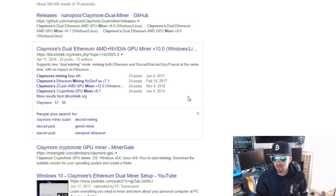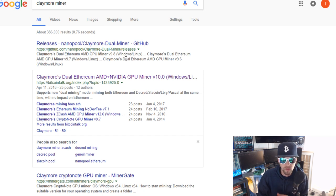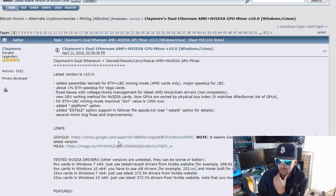First off, always get it from a trusted source. Google 'Claymore Miner.' You go down here and you can get to the GitHub, which is good, but another good spot is the Bitcoin forum — there's a lot of info here. Here's your link to Google Drive or Mega, whichever one you prefer.